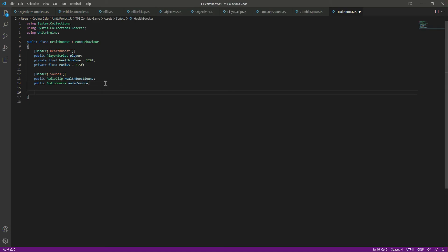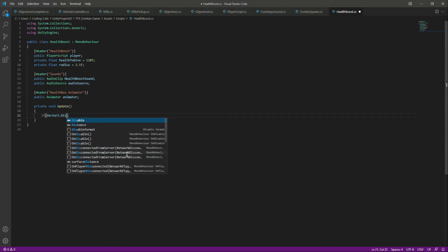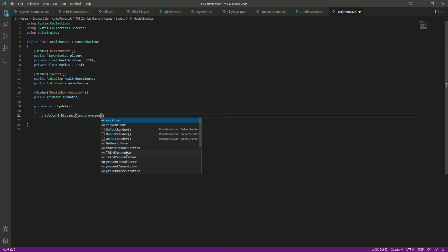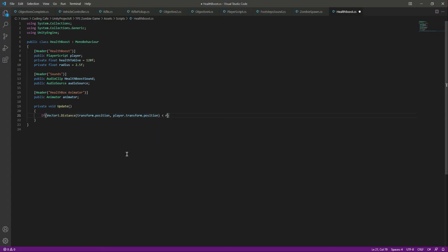Also when we pick this box up we want to play an animation, so we need a reference to our Animator. After that let's create an Update function. Inside this Update function we will first create a Vector3 for the distance. We will check the position of the box and the player's transform position — if they are less than the radius, then we proceed.